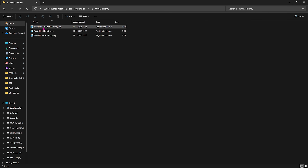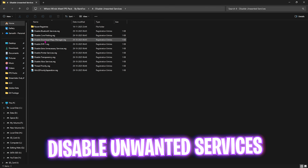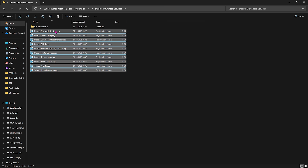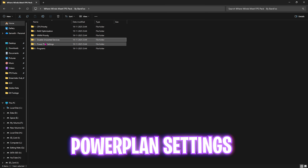The third folder is WWM Priority, containing Above Normal, High, and Normal priority options. Leave your PC specs in the comments and I'll tell you which priority to choose — this changes resource utilization toward maximum performance. The fourth folder is Disable Unwanted Services, which disables unnecessary background services. All are safe to disable unless you use Bluetooth or printer services. A revert registry is included to undo any mistakes.